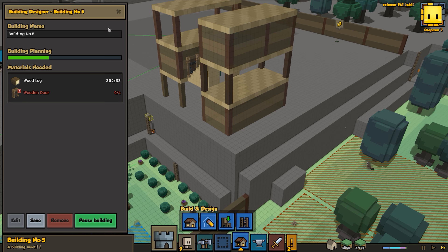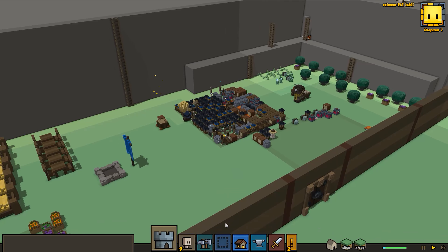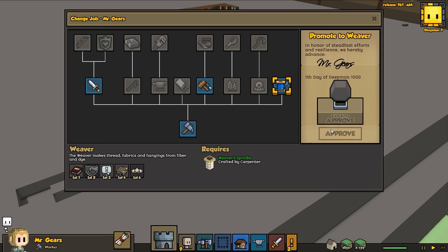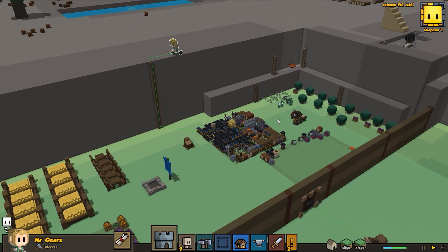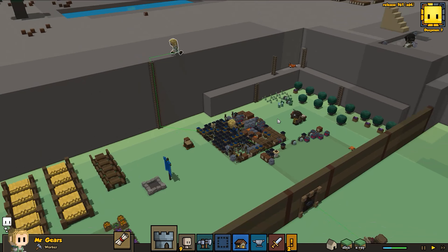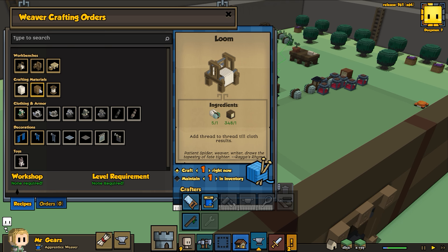Are they building this structure? There may have been a problem with the building - they don't like my design choices. It looks like they built the stairs and then left, very bizarre. They're finally building it - excellent! Spindle is going. Let's change Mr. Gears into the weaver - approve. She can go back. Mr. Gears is a she - so confusing because her name is Mr. Gears. Poor Mr. Gears, so confused.